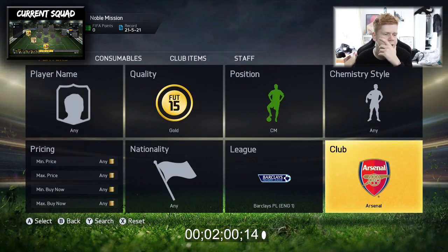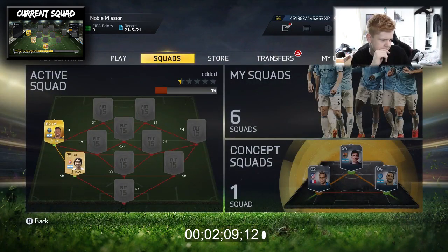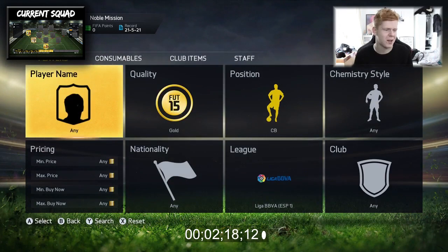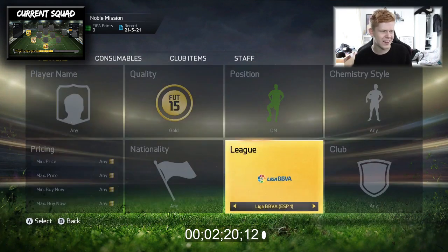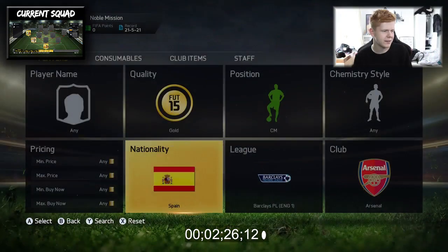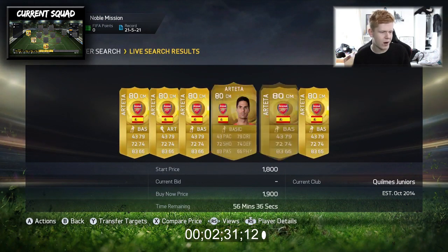Yes, it is going to work because we're using the 3-4-1-2 formation - that's the only reason it's going to work. Centre-mid, Barclays Premier League - now we can get rolling. Barclays Premier League, Arsenal, Spain. We're going to go ahead and buy Mikel Arteta.